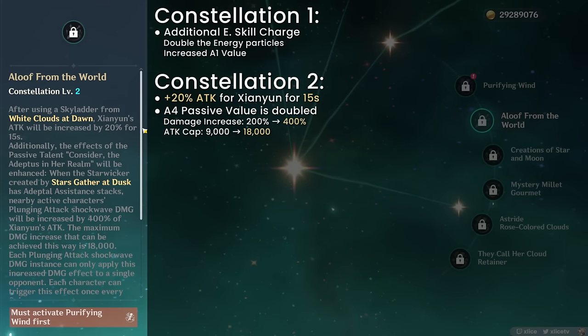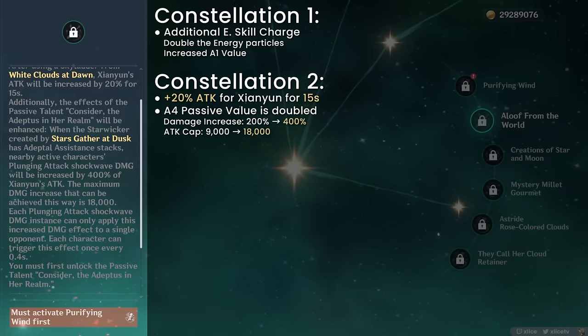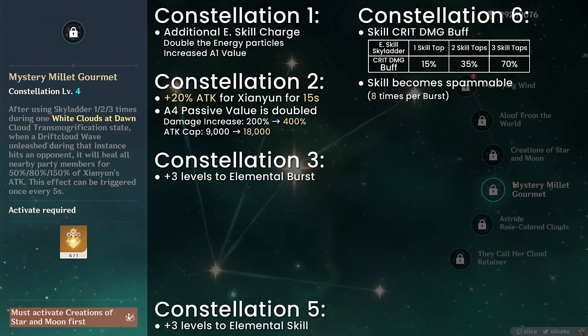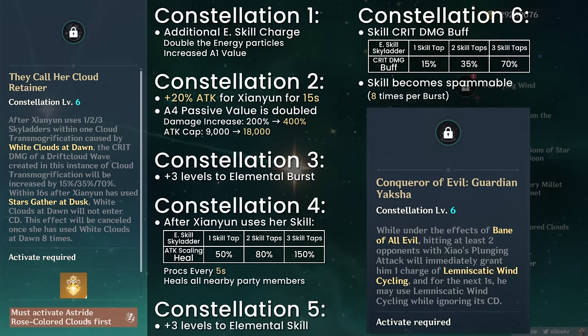C2: Using her E grants Xianyun 20% attack for 15 seconds, and the buff value from her A4 passive is doubled — from 200 to 400% of her total attack, capping from 9,000 to 18,000. If you want to invest in her for her buff value, this is where you should stop. C3 and C5: plus 3 levels to skill and burst, but this does not help her buffing at all — just her damage multipliers and healing, so less value than normal. C4: her E plunge gains an AoE heal when it hits opponents — not really that useful considering her burst is already a really good heal. C6: after using her burst, her E skips cooldowns, allowing you to use a full 3 Sky Ladder plunge 8 times. Using 1, 2, or 3 Sky Ladders first increases the crit damage of the corresponding plunge by 15, 35, and 70% — a nice big damage boost reminiscent of Xiao's C6.